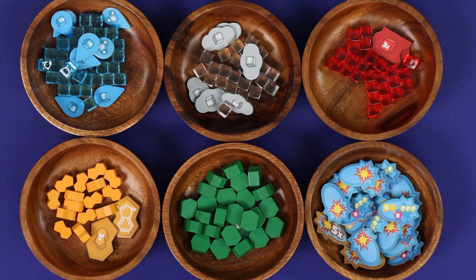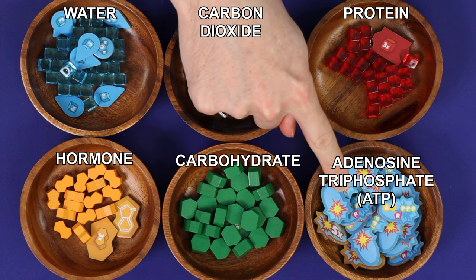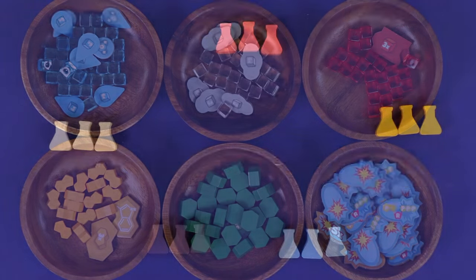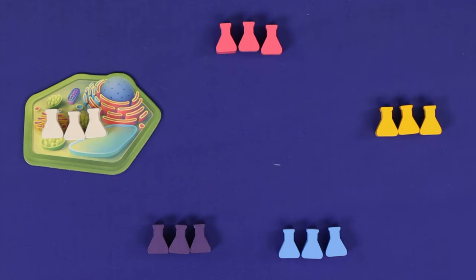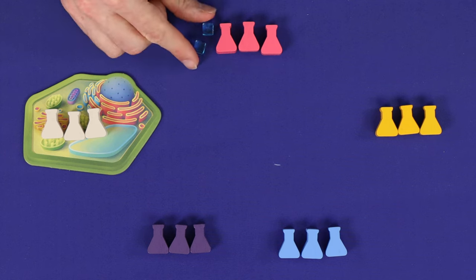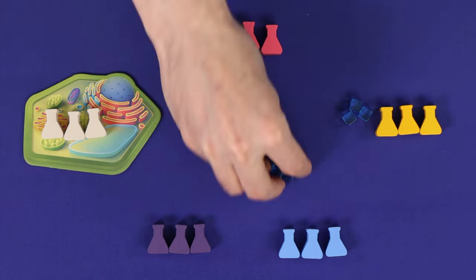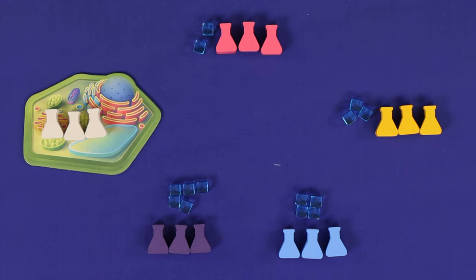Make supplies of the six basic resources: water, carbon dioxide, proteins, hormones, carbohydrates, and adenosine triphosphate, also known as ATP. Choose a first player who takes the first player token. In clockwise order, give each other player water equal to their position in turn order — so two for second player, three for third player, and so on until all players have their water. You're now ready to play.